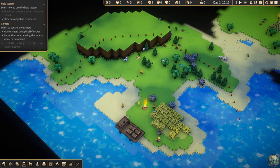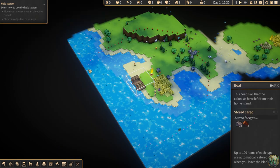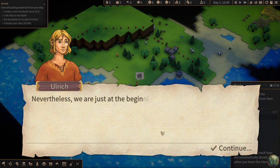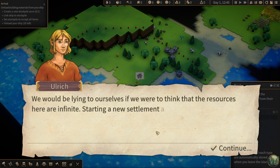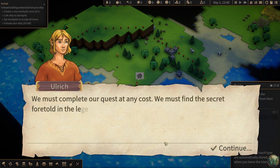Ulrich speaks: 'I would like to thank everyone who put their trust in me and stuck with me throughout our journey. I know it was hard for all of you. Nevertheless, we are just at the beginning of our quest and have no idea where it will take us. The gods seem to be on our side so far. Look around, my friends — we have made it safely to this beautiful island. We would be lying to ourselves if we were to think that the resources here are infinite. Starting a new settlement and staying here would eventually lead to the same disaster we saw in our homeland. We must complete our quest at any cost. We must find the secret foretold in the legend.'